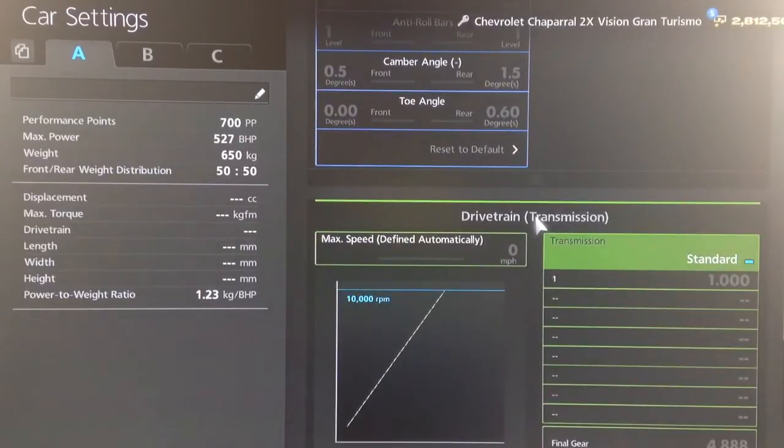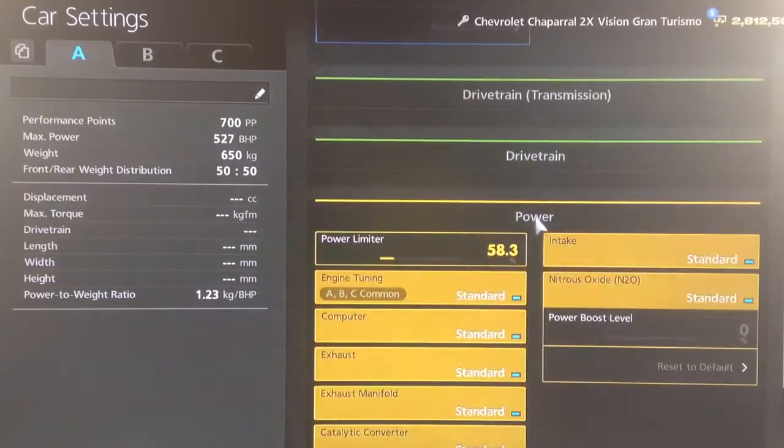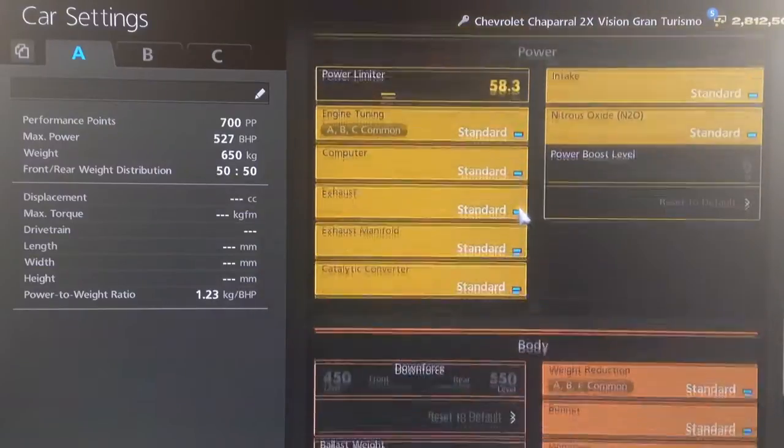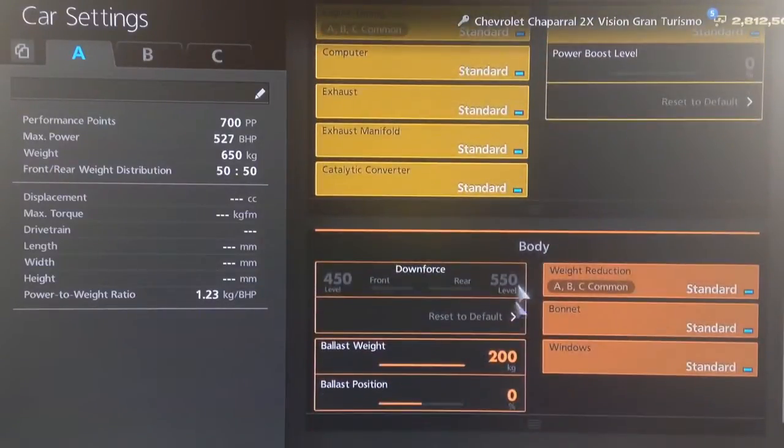Obviously you can't adjust the gears or anything else virtually on this one. I can't do an oil change to it either. As you can see, I've reduced the power down to 58.3%, and I've increased the ballast weight by the maximum. I've left it in the middle because it's already got a 50-50 distribution. So as you can see, the specs are far, far lower than the original. The power-to-weight ratio is now not even one horsepower per kilo, but it does allow it into the 700pp category.